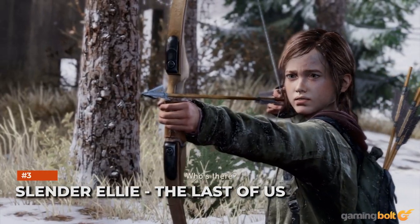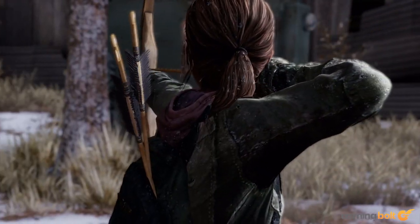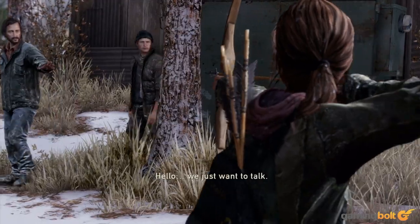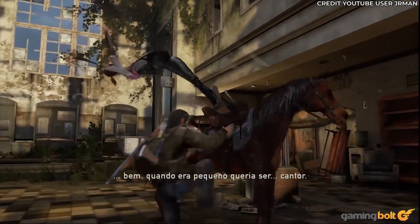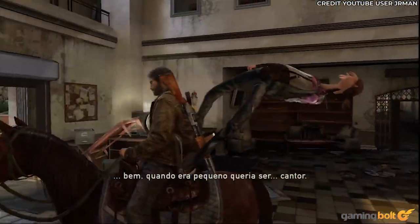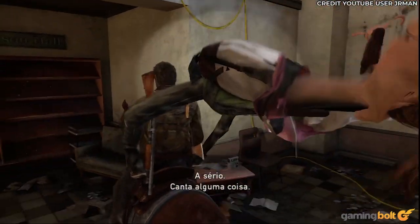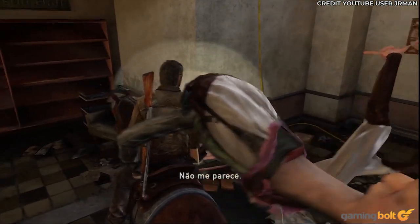Slender Ellie – The Last of Us. Naughty Dog's titles aren't rife with tons of bugs, but their extreme level of polish isn't without some errors. When visiting the university in The Last of Us Part 1, Ellie's body could become contorted — every bit elongated and frozen in place even as you hop on the horse and start riding. The fact that she talks normally in the midst of this only adds to the creepiness.